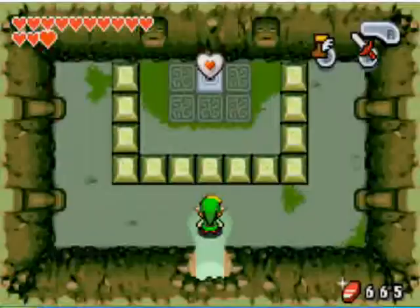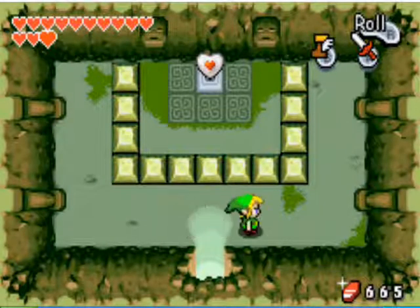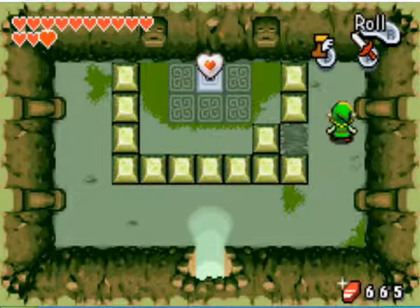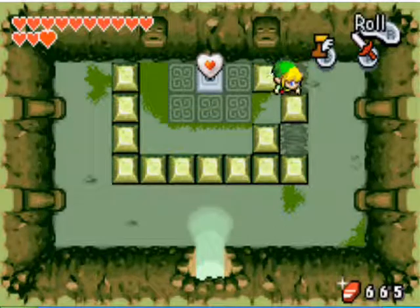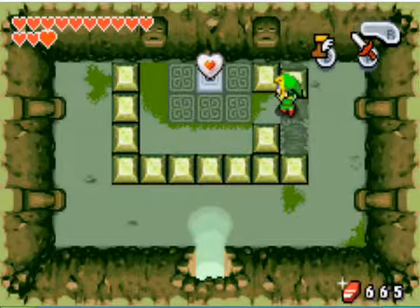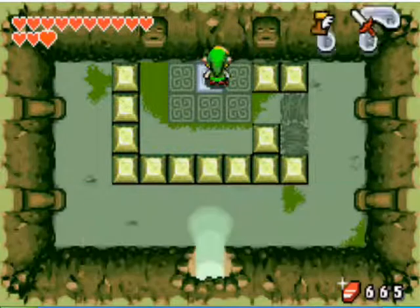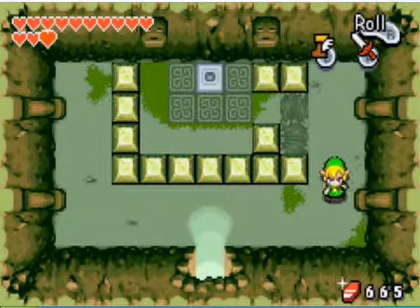Go in and head into the room there. This is kind of a tricky little puzzle because all the blocks push toward the heart piece. But if you go on the right side and push them like in the walkthrough, you'll be able to get it. And that is Heart Piece number 27.